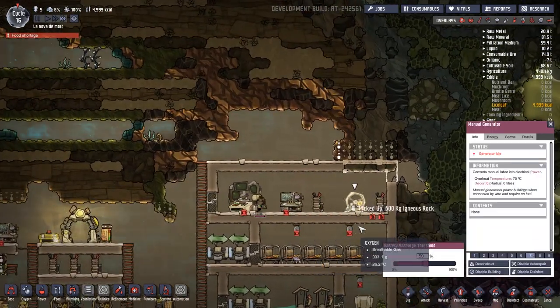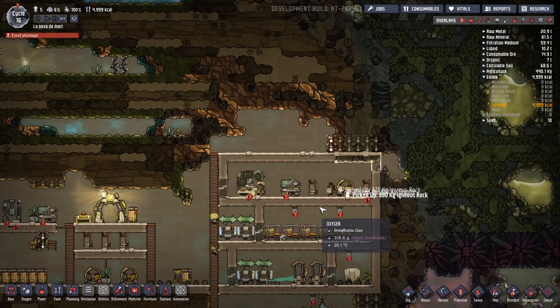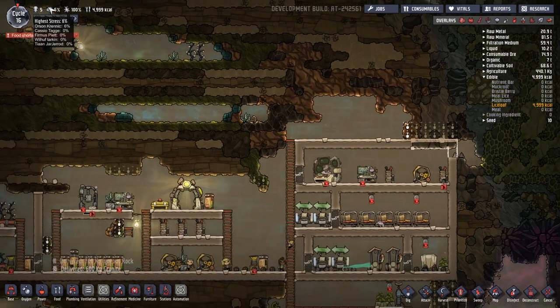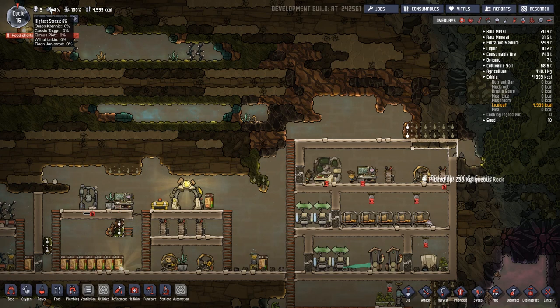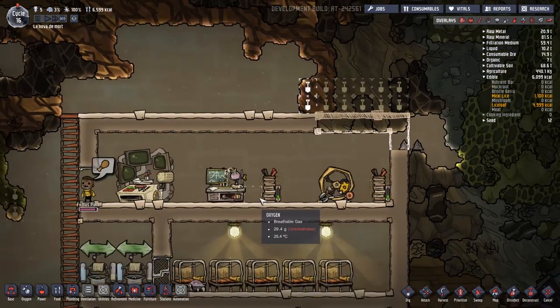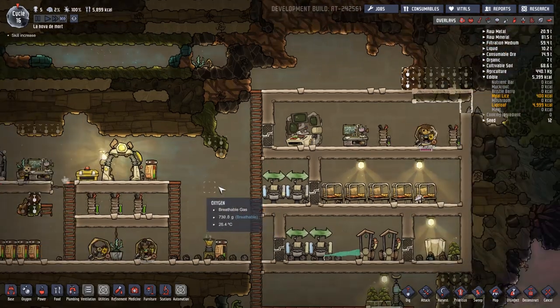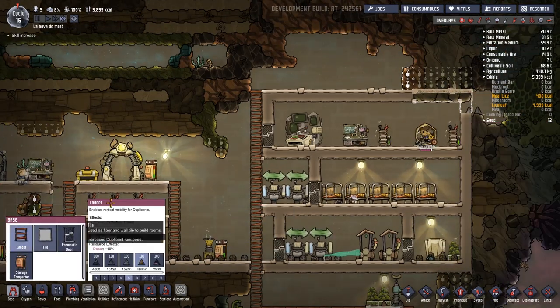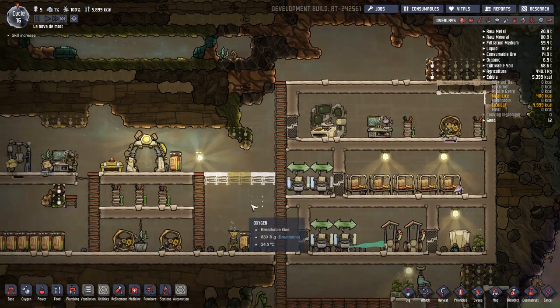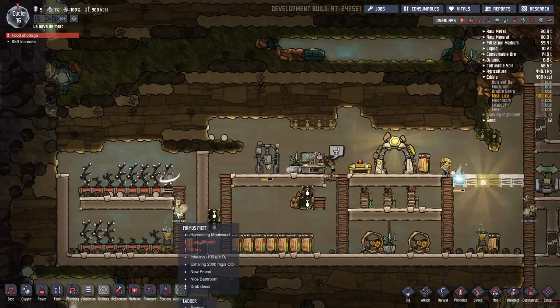I need to set the manual generator up to at least priority seven so when the batteries are about halfway empty they'll come along and refill them. Look at the stress - we started today up at 50-odd. All we did was sweep up and people are chill. Literally all you need to do is give people a clean environment to live in and they will be happy. I'm also giving thought to putting a ladder system across there so people coming in and out can run all the way across to the food.